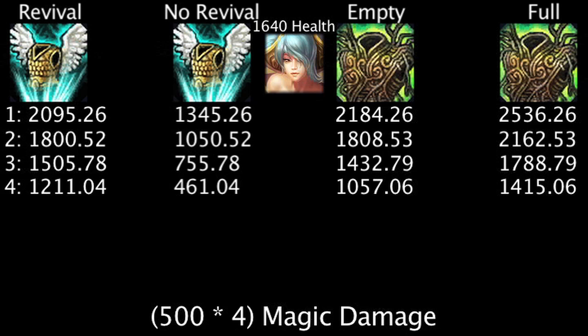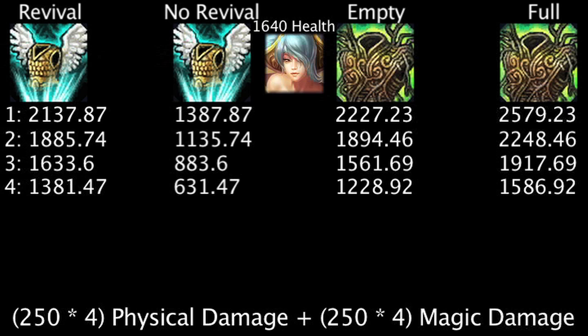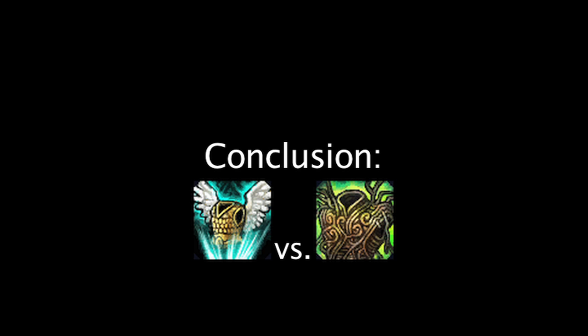The results are very similar in both the magic damage test and the hybrid damage test, so we won't need to look into those in too much detail. In conclusion, it would seem that even for its extra 400 gold cost, the War Mog's Armor is superior to the Guardian Angel. We should also remember that the Guardian Angel's armor and magic resistance bonuses are essentially useless against true damage. Obviously, there can be situations where the Guardian Angel can prove more useful, but under most circumstances, a full War Mog's Armor will allow a Champion to take more damage than a Guardian Angel.